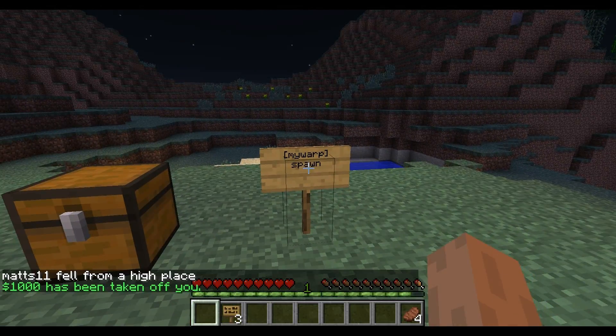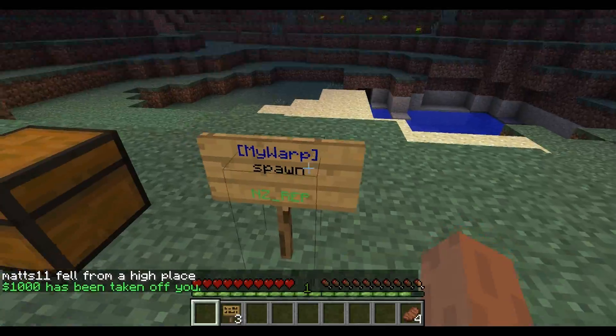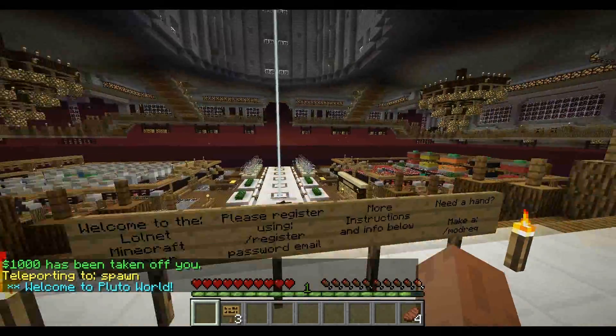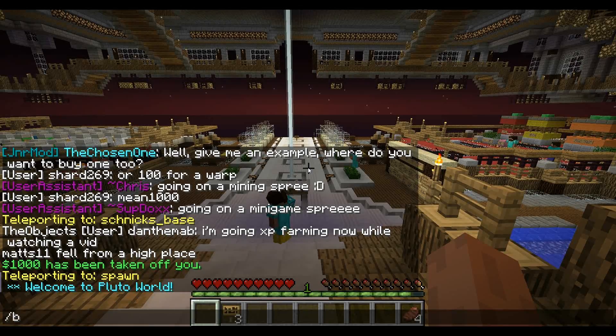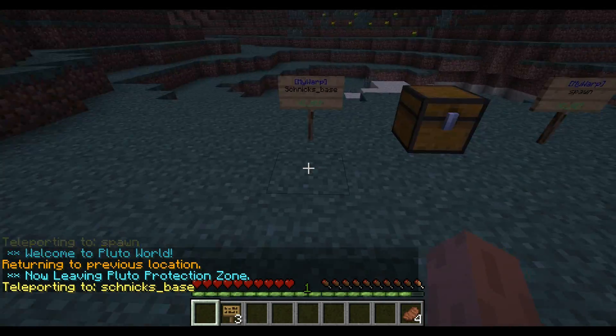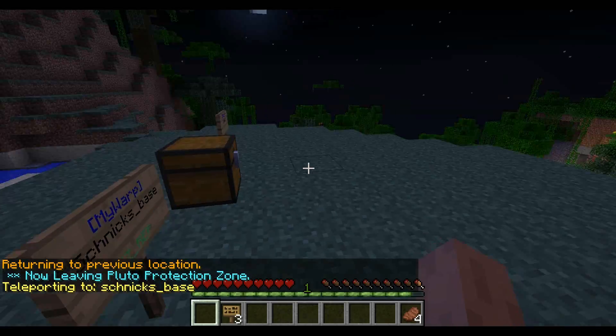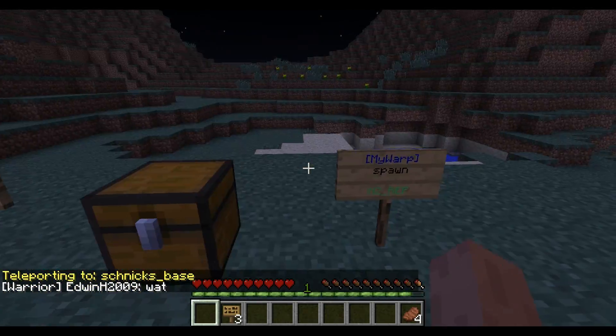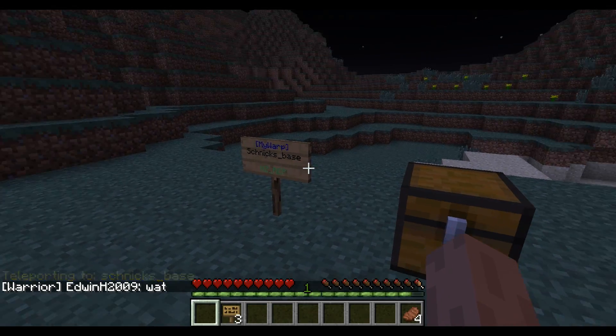So if I right-click here it takes me to spawn — there we go, back at spawn. I'll just go back, and it warps me back to there. So that's basically how you create it, and we'll move on to the commands as an admin.